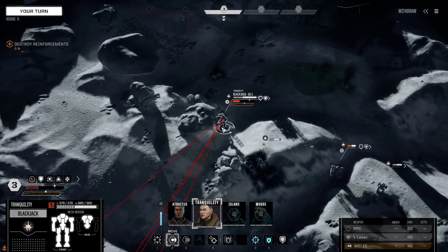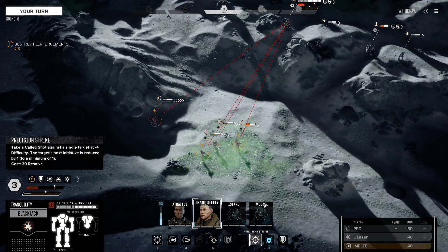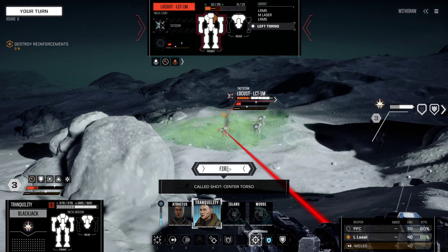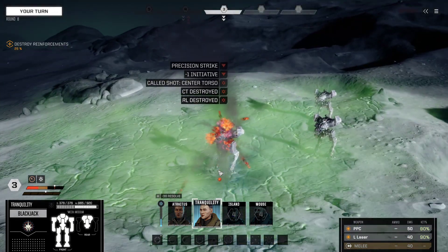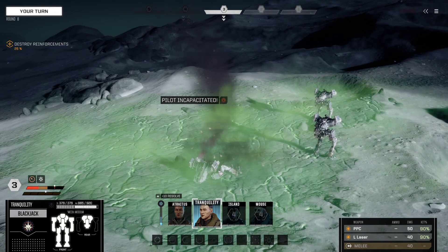Our Blackjack is in a position where we could potentially just straight up kill this Locust. I'm going to precision strike it to reserve it back in case this doesn't kill it — we're going to alpha it, make the numbers a little better. That's one dead Locust.